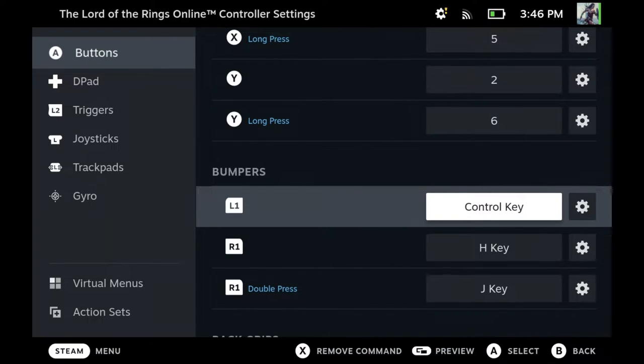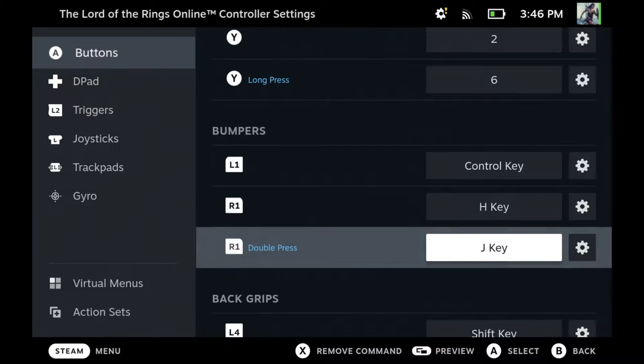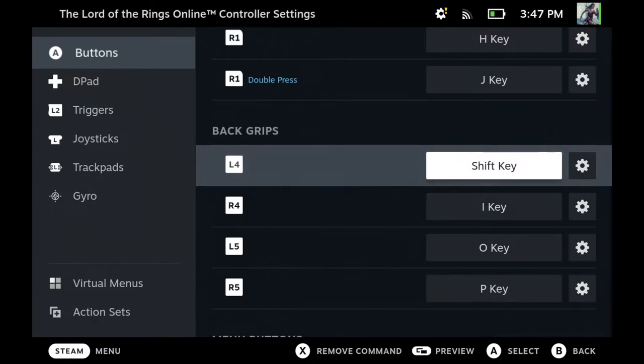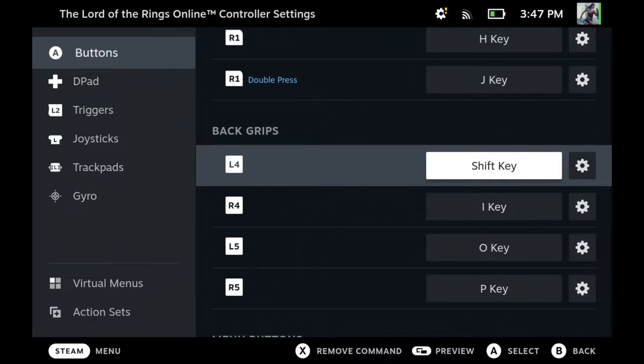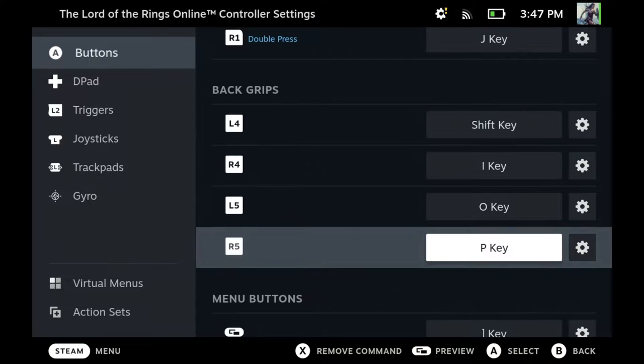For the bumpers — the buttons you click with your index finger on the back — the left bumper L1 is the Control key, similar to how you'd use it on a PC keyboard setup. R1 is the H key, which is for targeting: interacting with something, attacking, or opening something. A double press of R1 is the J button, used for targeting an NPC. The back grip buttons are: L4 is Shift, R4 is I, L5 is O, and R5 is P.